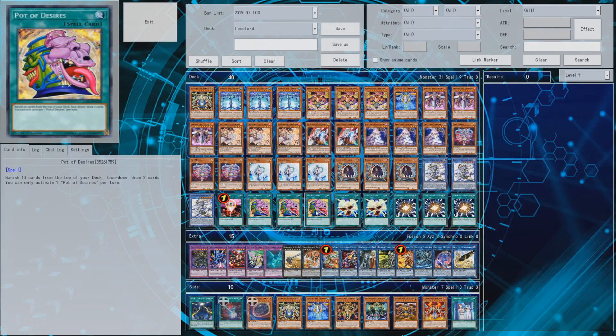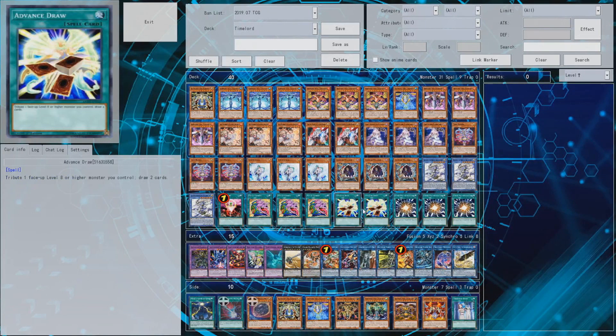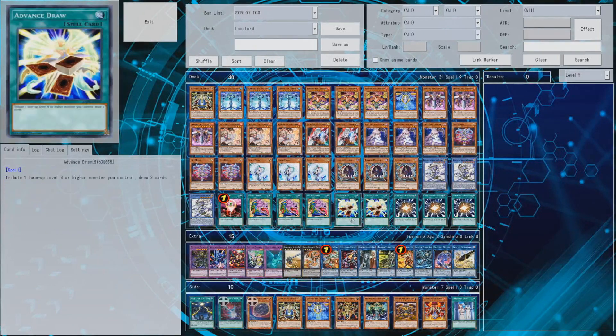Advanced Draw is a card you can run in Time Lord decks. It works well with Super Poly or even Nibiru — if Super Poly gets banned or goes to one, putting Nibiru in works similarly. Advanced Draw still works on Nibiru so you can draw off that card since you don't really need Nibiru on your field most of the time. Getting rid of your Time Lords in Main Phase 2 to draw into more hand traps so your opponent can't do anything — or Eater of Millions — could be nice. Since Time Lords are your defense wall, it's a debatable but useful card.